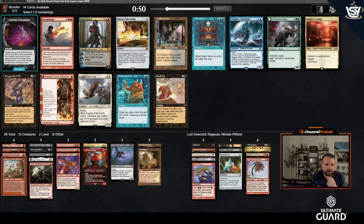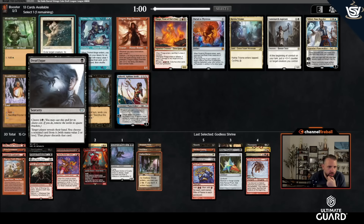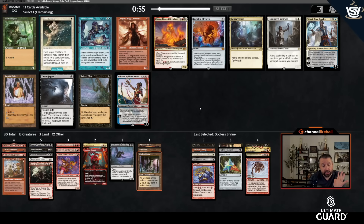Godless Shrine makes Arid Mesa into a black-white untapped dual, and it makes Troll of Khazad-dûm into a white source. I just took Ragavan over Badlands, so I'll take the dual now. Then there's Dread Fugue, Path, Dragon's Rage Channeler, Luminarch — but I think I'll take Flage. It might seem odd given how powerful this cube is, but Flage is incredible in fair matchups, and it's a 10 out of 10 against fair decks.